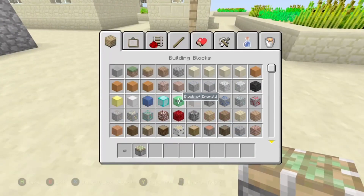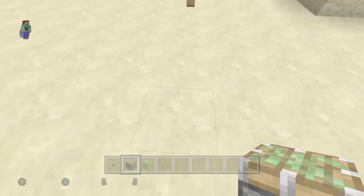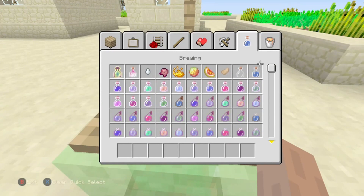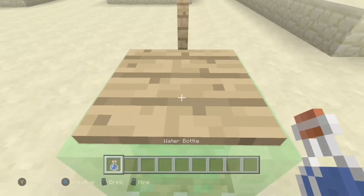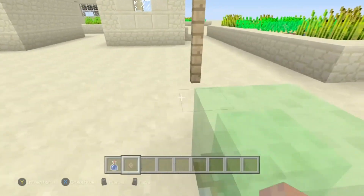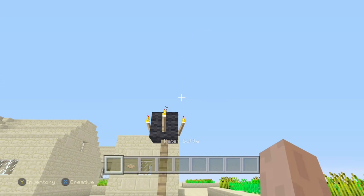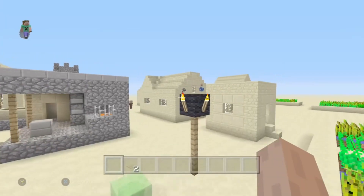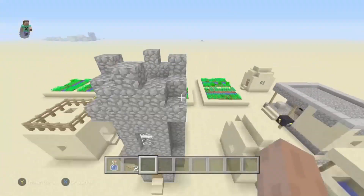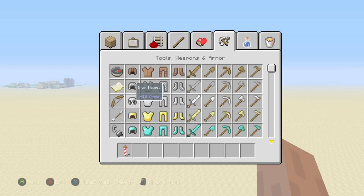Now we're going to show you the concept for bottle flipping. Basically all you need is a thin sunblock and a pressure plate, and you can bottle flip in Minecraft. You grab the bottle and throw it onto the pressure plate — sometimes it will glitch out and go behind you or to the side, but if you do it just right you'll land it where you're trying to. If you throw it too far past the pressure plate it will go off the target.